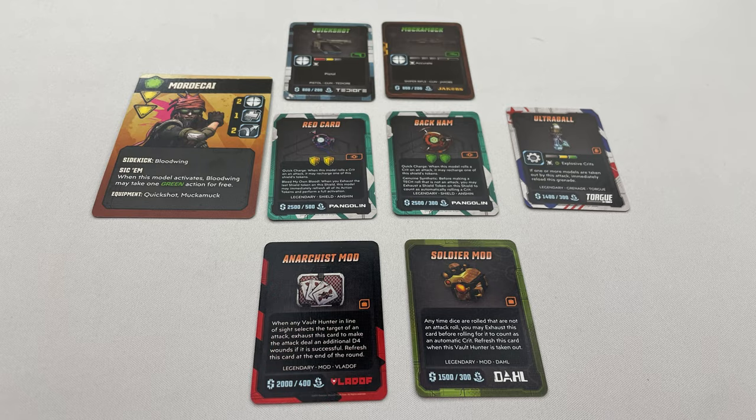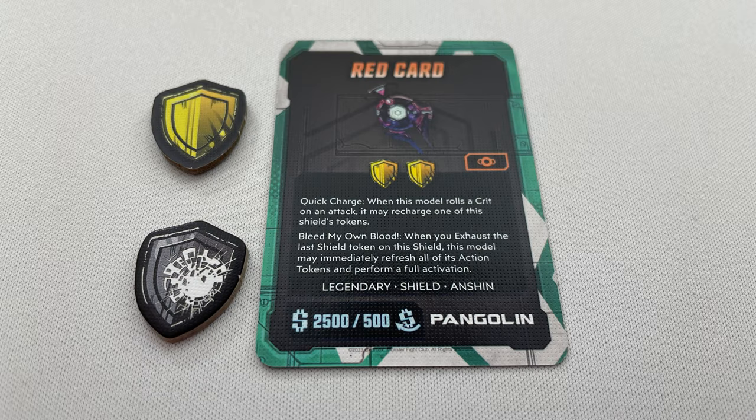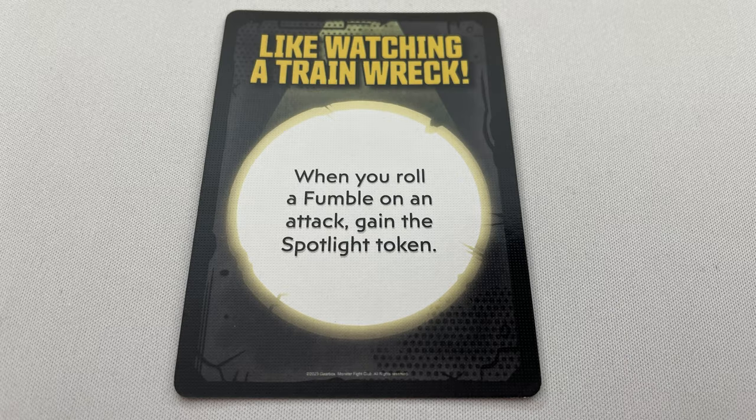A Vault Hunter has room for 7 gear cards: 2 weapons, a shield, 1 grenade, and 2 slots for mod cards. Shields show which shield tokens are added when equipped. Newly gained gear can be equipped, but if they don't have room they can put it in their inventory or swap one of their currently equipped weapons into their inventory and equip the new card. A Vault Hunter's inventory can hold 3 cards and they can be replaced if required to make room. Any discarded gear is shuffled back into the respective deck. Remember you can't swap out a shield with an exhausted token on it. The fan favourite holds the spotlight token; if you meet the criteria on your fan favourite card, you take the spotlight. If the spotlight holder is taken out, the Vault Hunter with the most red action tokens takes the spotlight token — players choose on a tie.